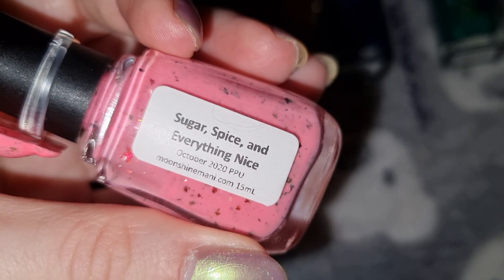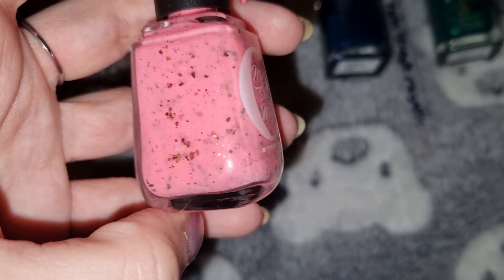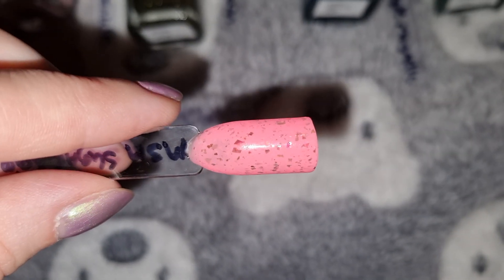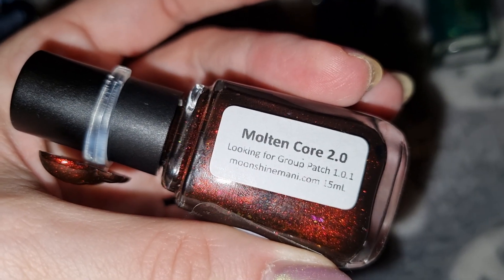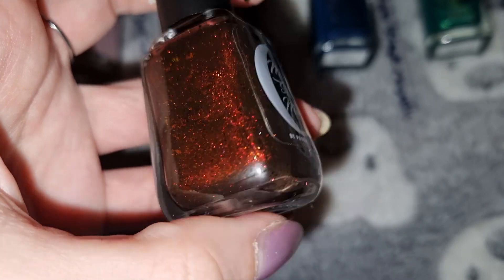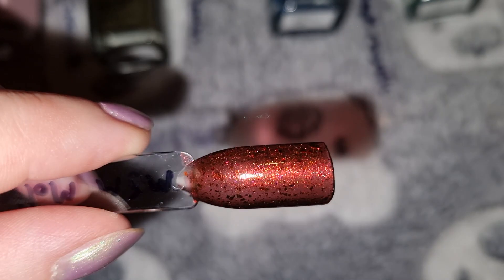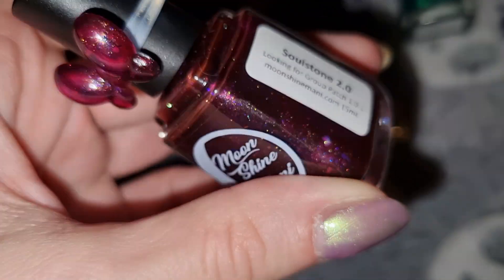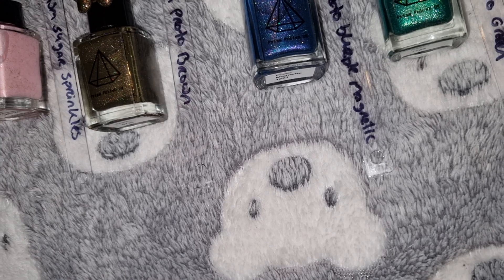This is Moonshine Money in Sugar Spice and Everything Nice, and this is what it looks like swatched. This is Moonshine Money in Molten Core 2.0, and this is what it looks like swatched. This is Moonshine Money in Solstown 2.0, and this is what it looks like swatched.